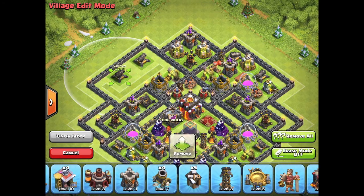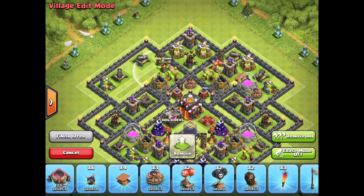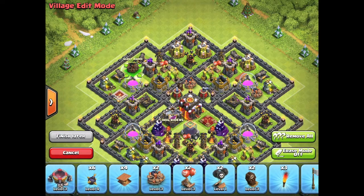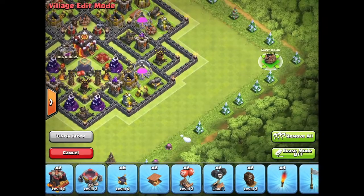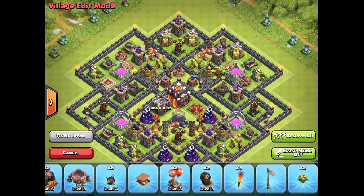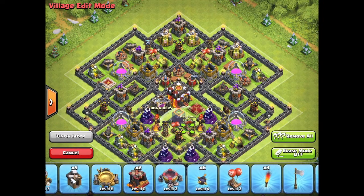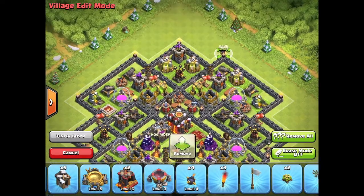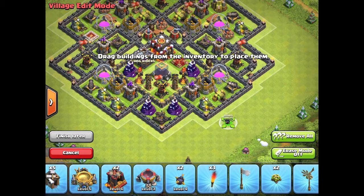I'm just filling in all the rest of the area with defenses and mines and pumps and my traps. Basically on the outside of the base you need to make sure that you give a nice amount of buildings away for free so that they can pick them off without any hassle, so that they can easily give you the 30% — or whatever it is — to give you the nice easy 12 hour shield.